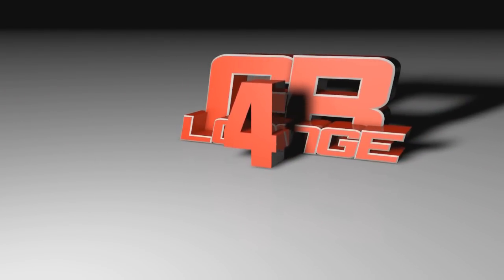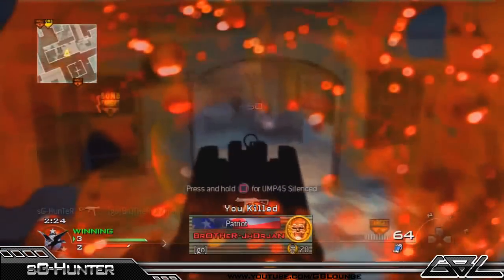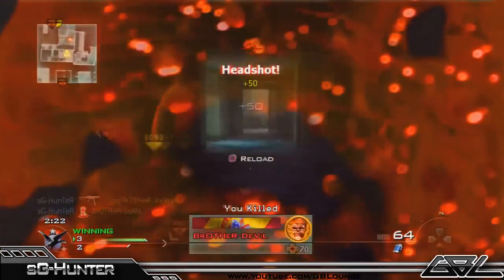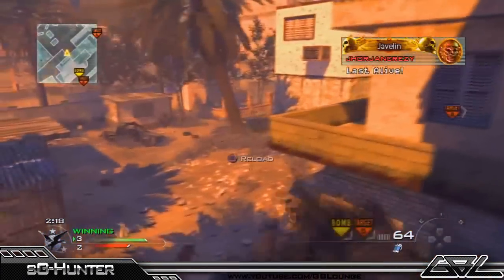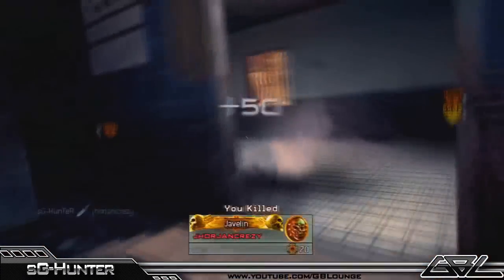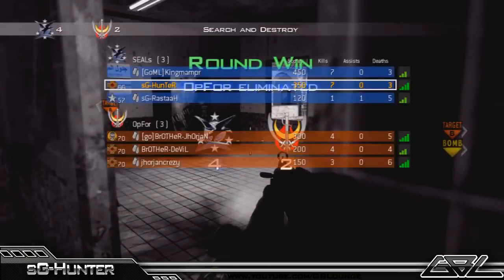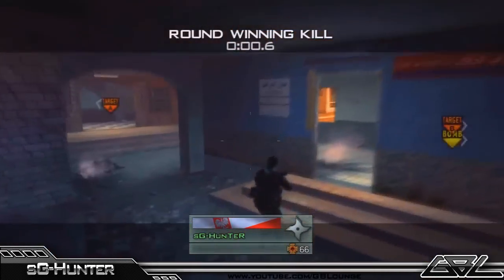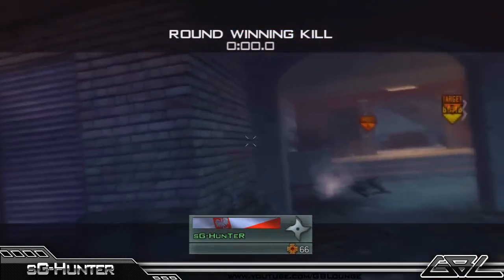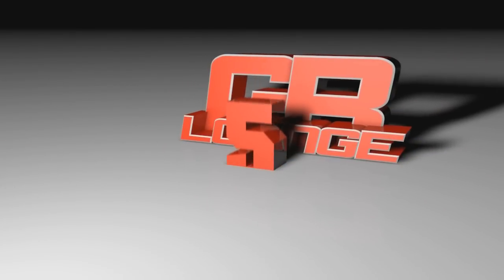In clip number 4 today we have got SG Hunter, obviously a PS3 player. Takes out one climbing into top red, takes out another one running underneath him — he is very low health now. Goes to look out towards Domo A, jumps down, sees the third and gets the knife in the back. Very nice play from Hunter — a nice fast 1v3 to win the game. As we see on the kill cam, he just hops up, jumps out and gets the kid in the back. He was oblivious to Hunter, which means Hunter was the superior player.